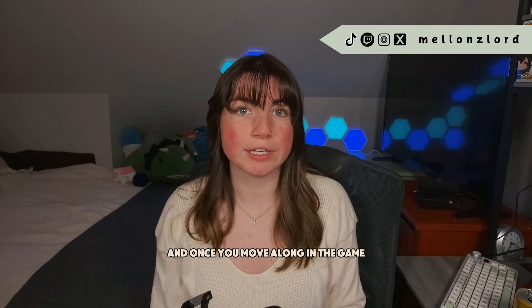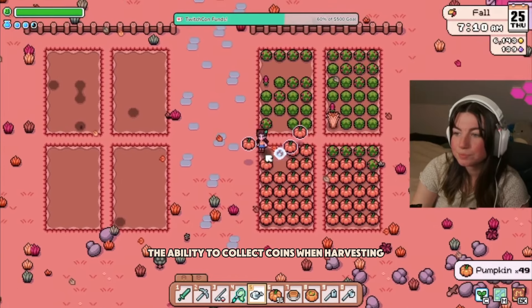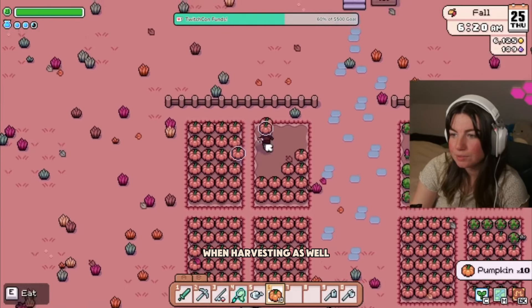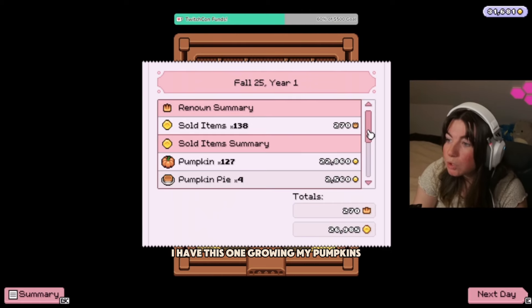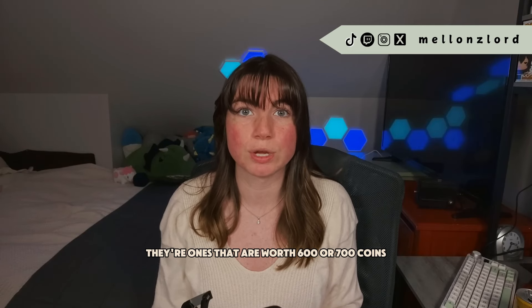Once you move along in the game and start getting your perks for leveling up skills, make sure you select the farming perk on level 15 that grants you the ability to collect coins when harvesting, and the perk on level 30 that allows you to collect cooked items when harvesting as well. I had this one growing my pumpkins and I earned so much extra money from just selling the cooked dishes — most of the time they're worth 600 or 700 coins.